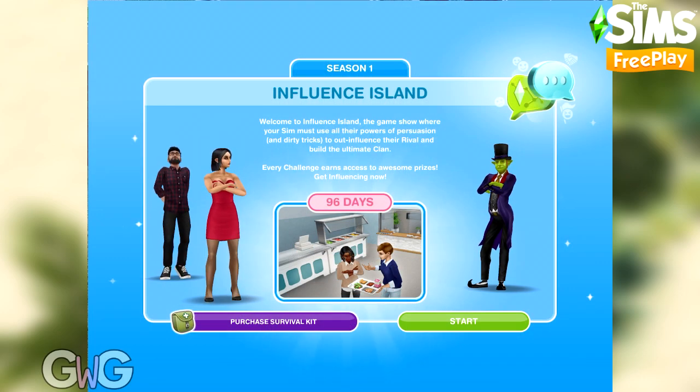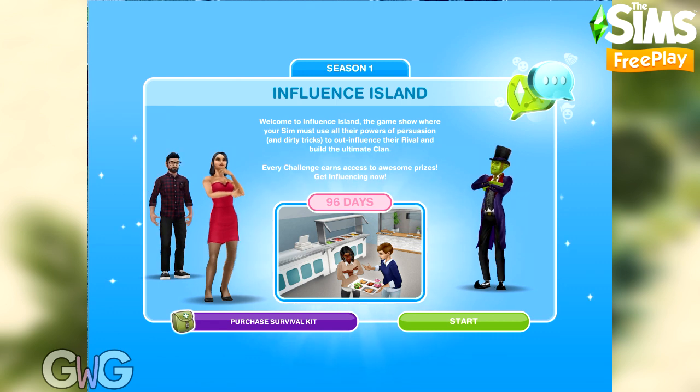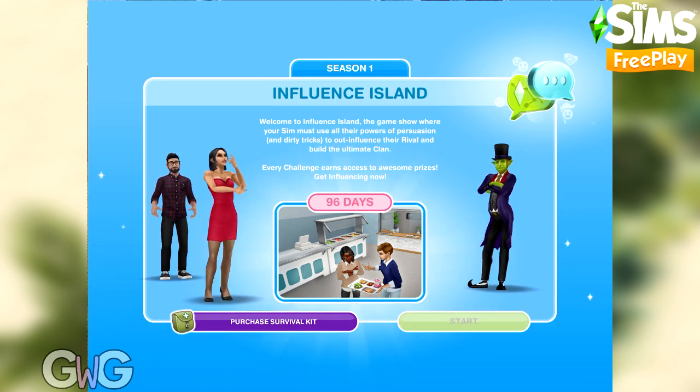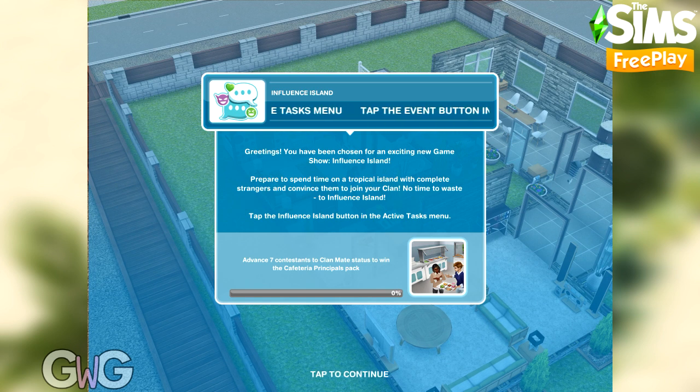Hi everyone, in today's video I'm going to explain how the Influence Island event works. This is a brand new feature available in the August 2020 Sims Freeplay update, and this is season one, so we can assume there are going to be many seasons to come, but they all work the same way.